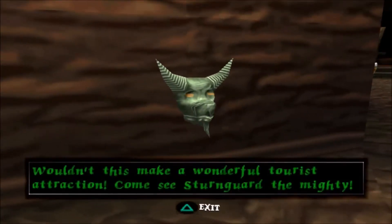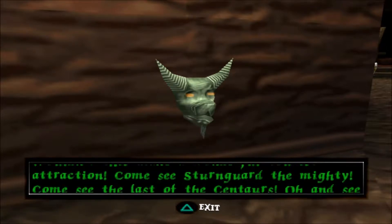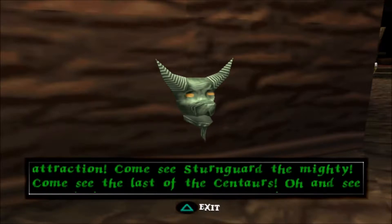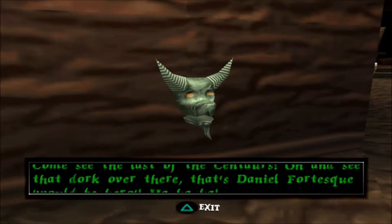Wouldn't this make a wonderful tourist attraction? Come see Stengard the mighty. Come and see the last of the centaurs. Oh, and see that dork over there? That's Daniel Fortescue — would-be hero.